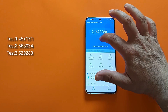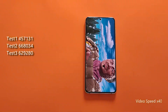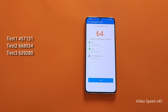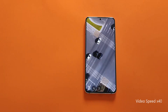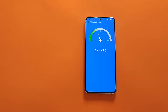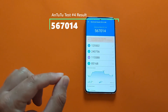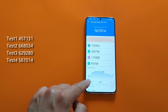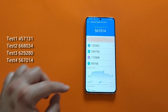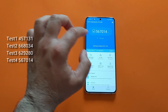The fourth test result is 567,014. Temperature started from 40, peaked at 43 to 45, then back to 41. Now it's time for the one and only last fifth test — let's see how the phone will behave and what kind of result we're going to get in test number five.